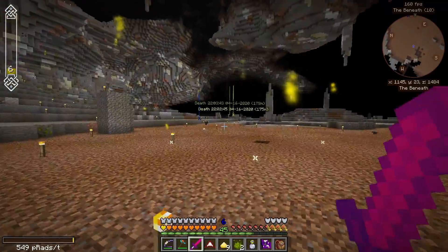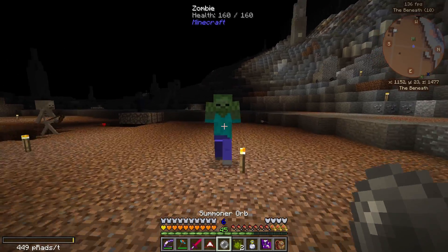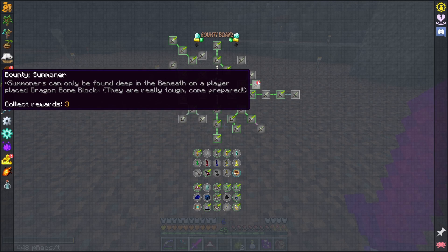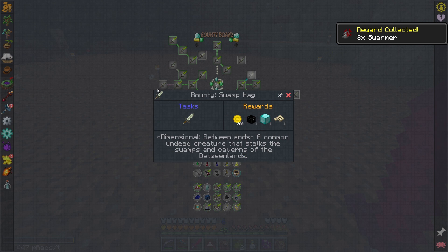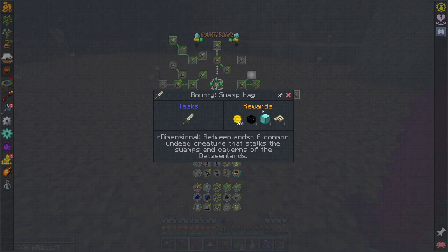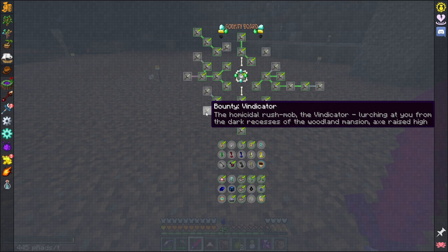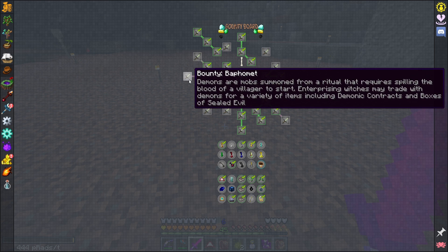Take that summoner! We got some summoner orbs - I think these let you pick up mobs or summon them because I thought there was a quest for it. We got a backpack and another swarmer. I've killed a swamp hag - wait, no I haven't, swamp hag is from the Betweenlands. That was just unlocked - I wonder how much is actually here. There's a vindicator we haven't messed with yet. Demons are okay - summoned from a ritual requiring the blood of a villager to start.